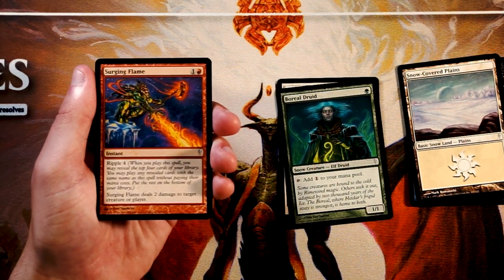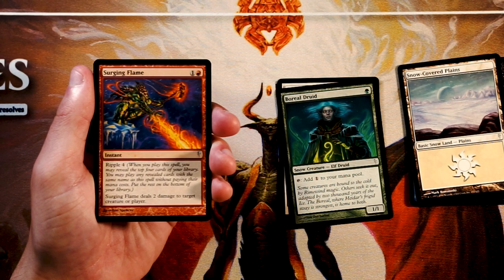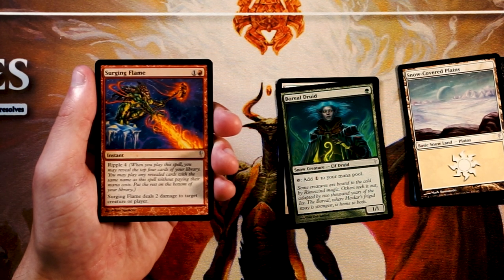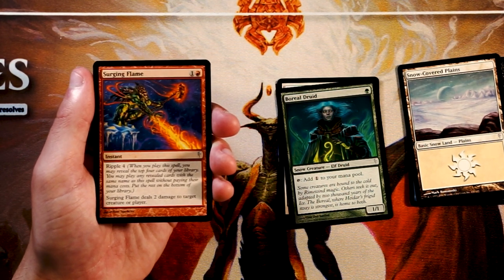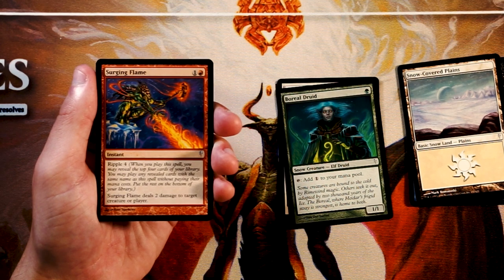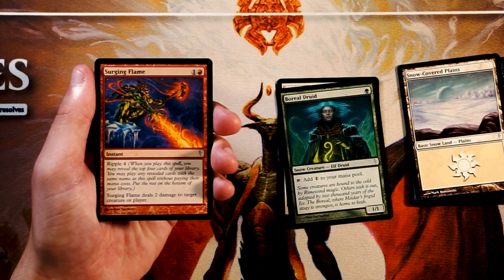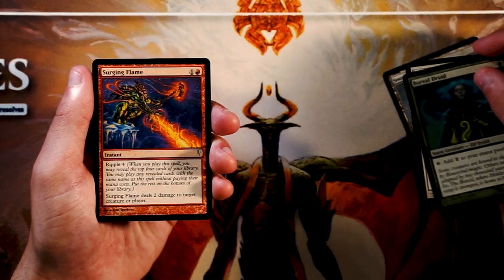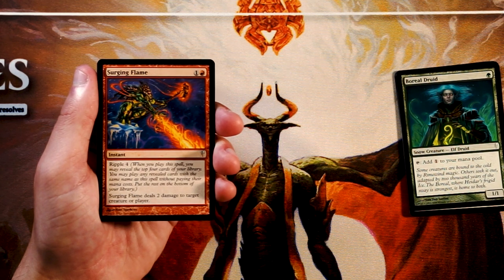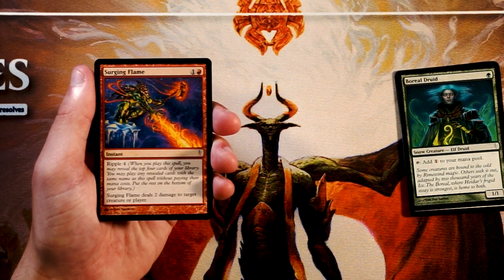Surging Flame is an instant for 1 and a red with Ripple 4. When you play this card, you may reveal the top four cards of your deck and play any revealed cards with the same name without paying their mana costs, putting the rest on the bottom. It deals 2 damage to target creature or player — solid removal. I actually really like this. Removal is always a safe pick, especially when you're not super comfortable with the set.